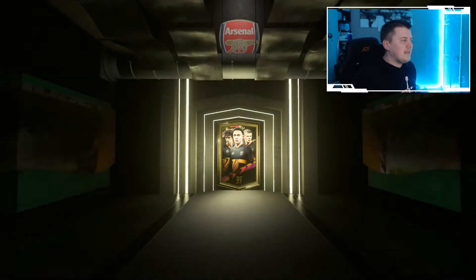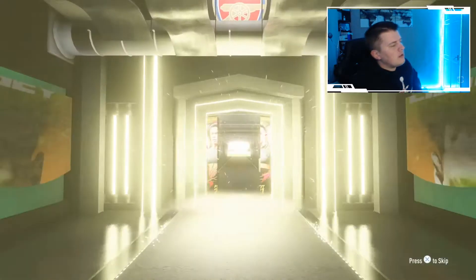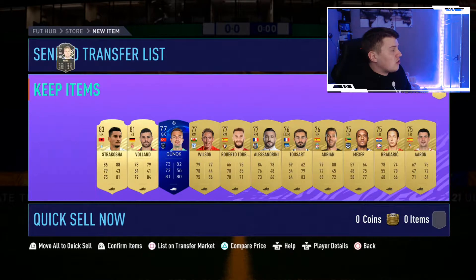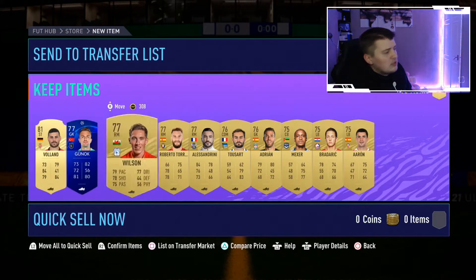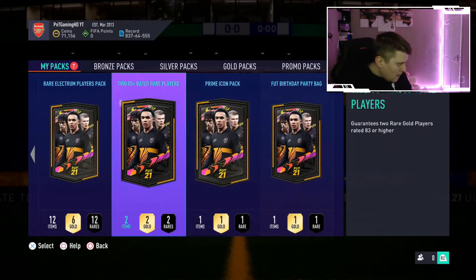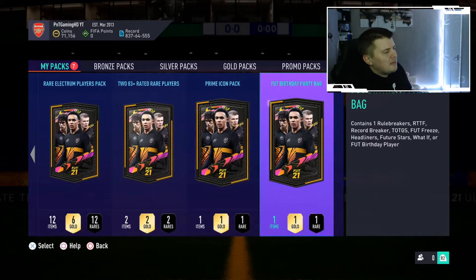Premium gold players pack number two - can we get another walkout? No walkout at all. We got ourselves an inform and Strakosha again. Put everything else in the club, sell the rest, and we move on.